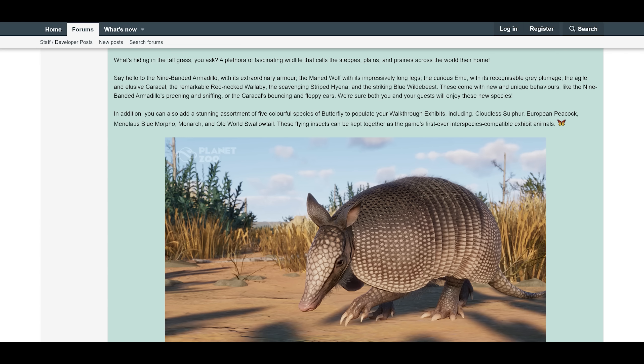What's hiding in the tall grass, you ask? A plethora of fascinating wildlife that calls the steppe, plains, and prairies across the world their home. Say hello to the nine-banded armadillo with its extraordinary armor, the maned wolf with its impressively long legs, the curious emu with its recognizable plumage, the elusive caracal, the remarkable red-necked wallaby, the scavenging striped hyena, and the striking blue wildebeest.